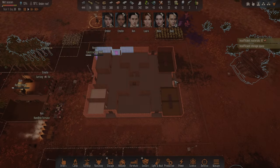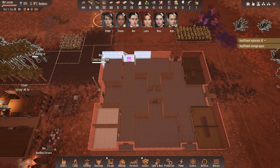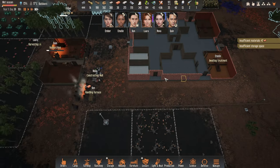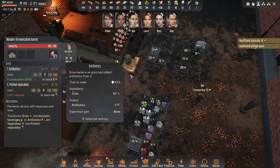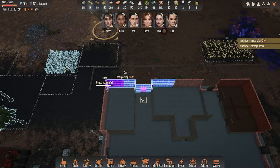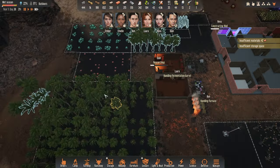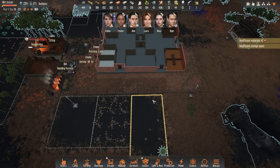Hello there, and welcome back to Stranded Alien Dawn. In this episode, we are pretty close to completing this house. Emeline is a bit sick, but we do have some antibiotics — Ember's already running over to treat her. Everything else is pretty good; our crop situation and food is quite decent.